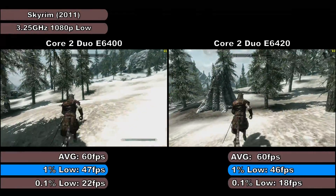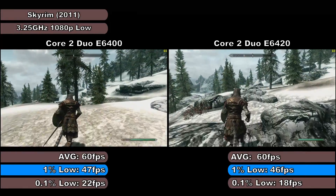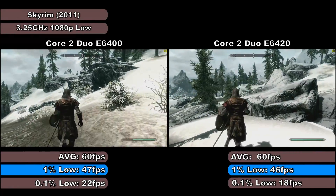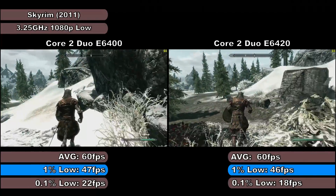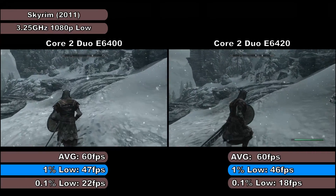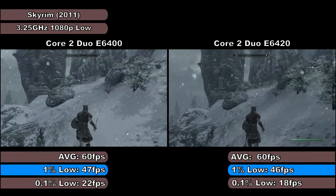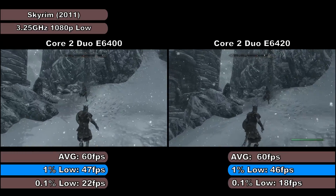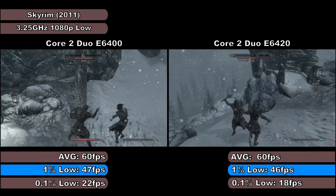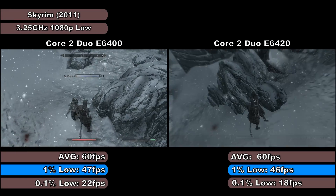The performance in Skyrim was again near identical between the E6400 and E6420, with the E6420 seeming to come off a bit worse overall according to the benchmark. The E6420 did in fact show slightly less stutter in certain areas of the game than the E6400, but unfortunately seemed to stutter a bit more in others. Performance is more than playable on both systems though, so despite the extra 2MB of cache not really making a difference, either processor will be perfectly fine in Skyrim. The E6400 showed average, 1% and 0.1% low frame rates of 60, 47 and 22fps respectively, with the E6420 showing 60, 46 and 18fps respectively.